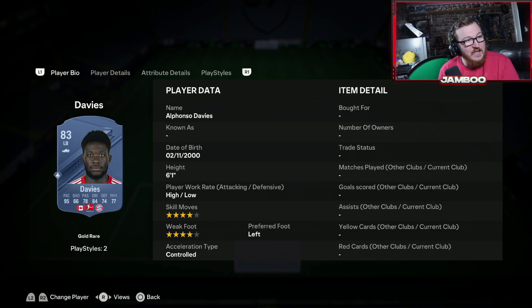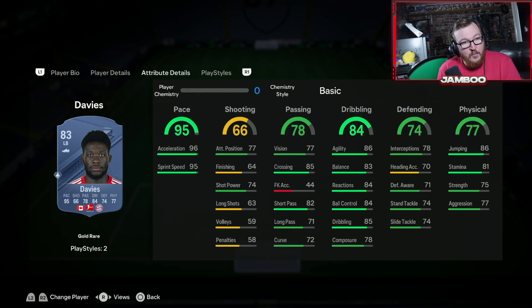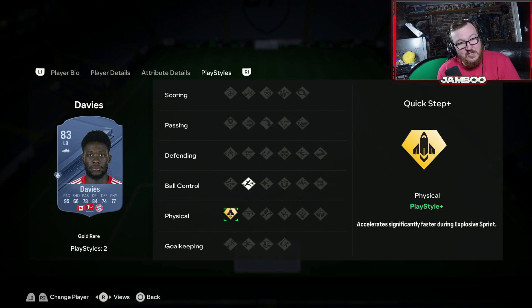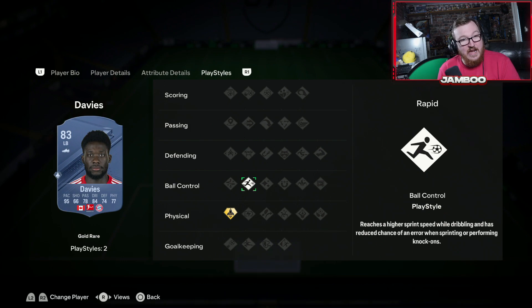We then have Alphonso Davies, who obviously has strong links to Kim Min Jae. Four star, four star, and he's just one of the best wing backs in the game. Whether you're playing a 4-3-2-1 with overlapping full backs or a five back, this guy's as good as it gets. He's incredibly quick, great on the ball, and has the Quick Step playstyle plus, making him outrageously quick. He has Rapid as well — just try him and you will not regret it.